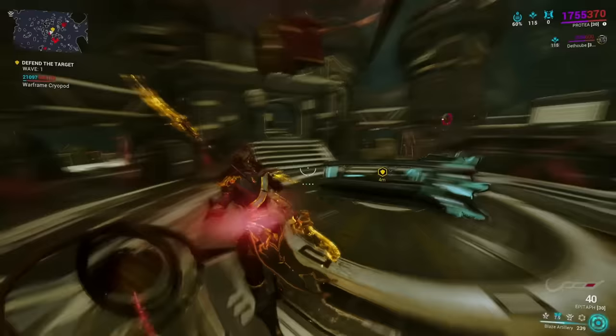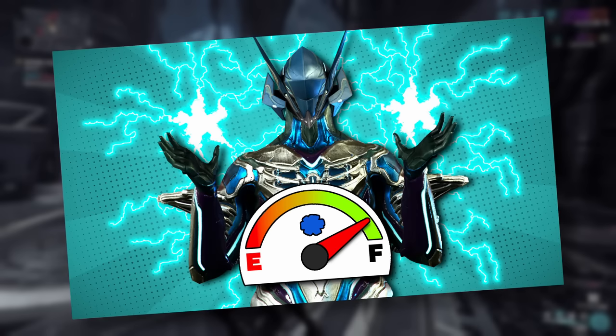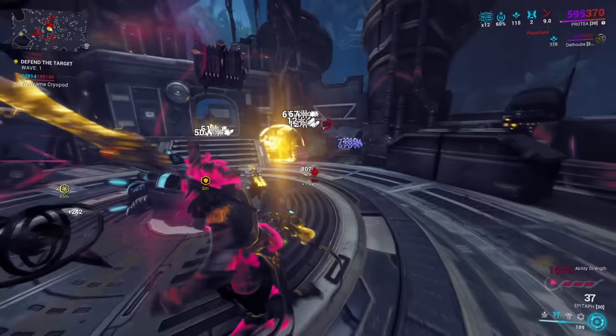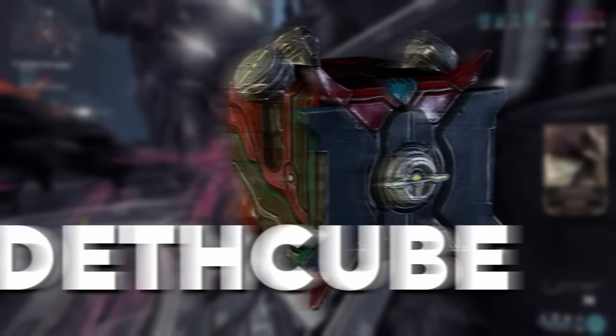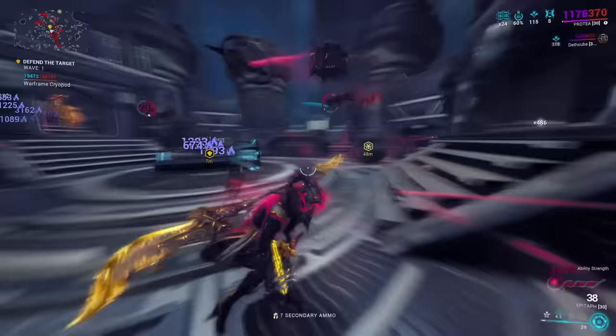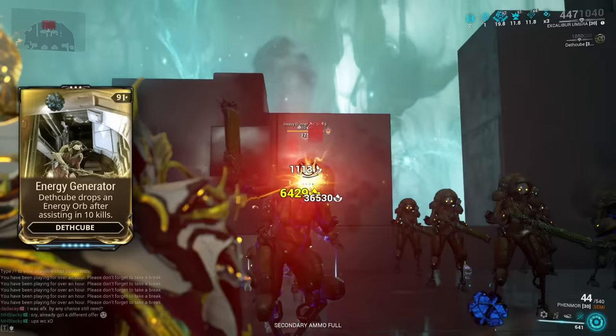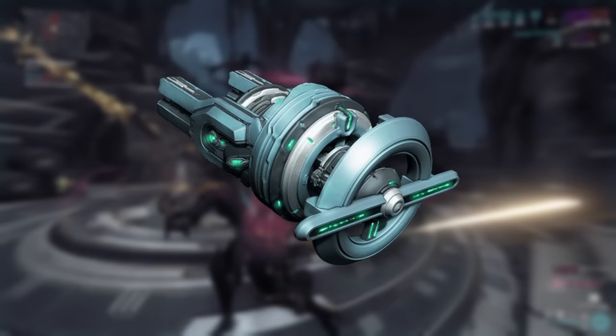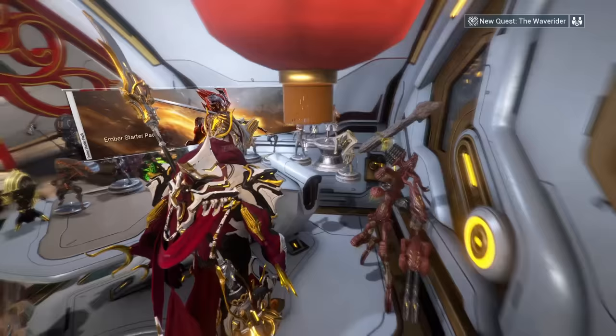Not too long ago I published a video on how to never run out of energy in Warframe, but there was one fatal oversight: the next companion on today's list, Dethcube. Dethcube has a skill called Energy Generator, which gives you an energy orb whenever Dethcube has assisted in 10 kills — quite nice for energy sustain. To ensure these assists happen as often as possible, we give Dethcube the Hellstrom and hope the explosive radius hits as many enemies as possible. For the build I also opted for Momentous Bond, but if you want the full budget approach, all you really need is Energy Generator. And you can get Dethcube again just from the market.